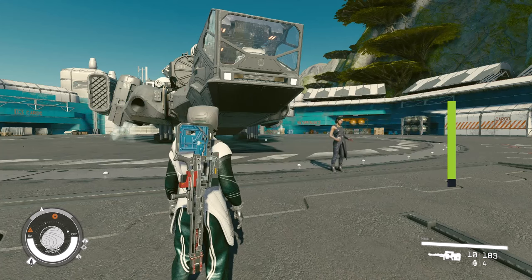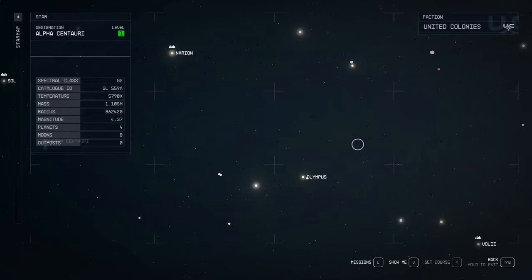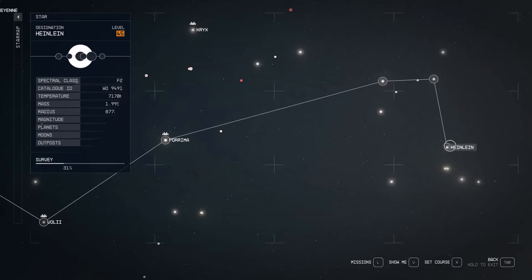The first thing to do to recruit her is to go to Heinlein System. Open your star map. The Heinlein System is just to the right side of Parima System, if you are in Alpha Centauri System.